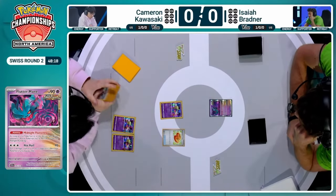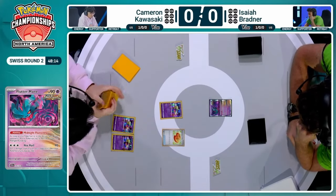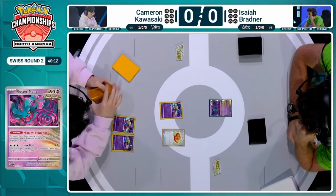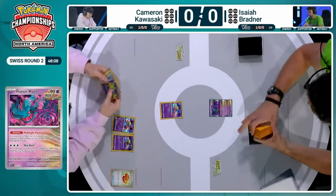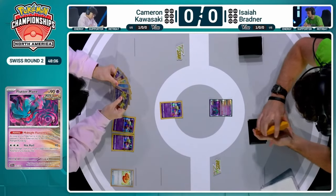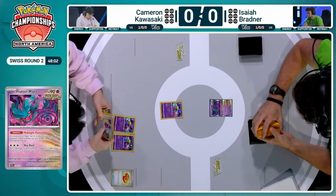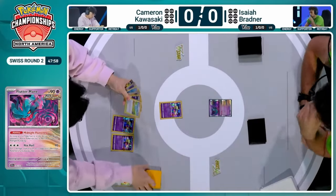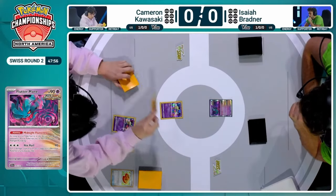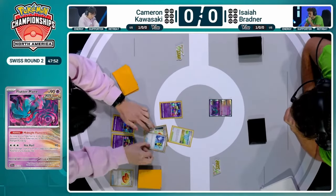That Flutter Mane is definitely out on the field for Isaiah. Let's talk about this Lost Box — it's built as a turbo build in a very specific way to go quick. So if you're not able to go as quick as you want, how does the rest of the deck fall apart, especially matched up against Gardevoir? The whole deck relies on Mirage Gate. The Pokéstops and Lost Vacuums are there to help you get resources and find pieces that you might need.